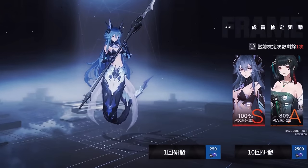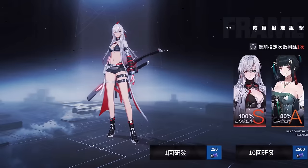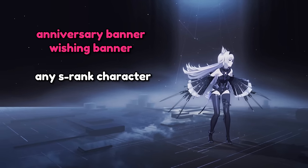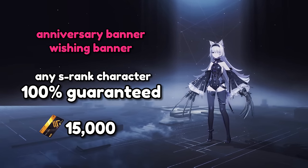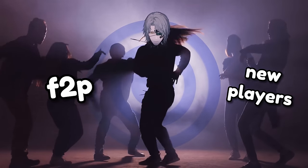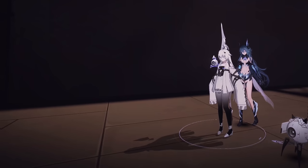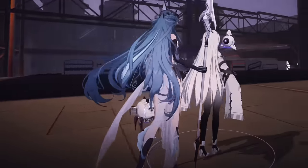Also, rest easy knowing that while the blue target is a one-time reward, there are other ways to reliably get previous characters, such as the anniversary banner — which usually arrives in July — and the rare wishing banner. Both allow you to get any S-rank character at 100% rate, but it does cost up to 15,000 BC, so be patient and save up. While we think Watanabe is the most practical choice for the blue target, we understand if you need to know all about every S-rank before making any decisions — which is why you'll need to watch our video breaking down all S-ranks across both the global and Chinese servers.